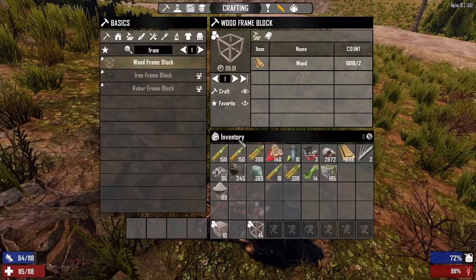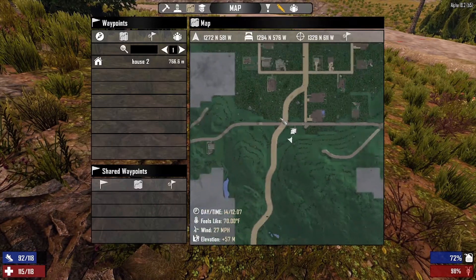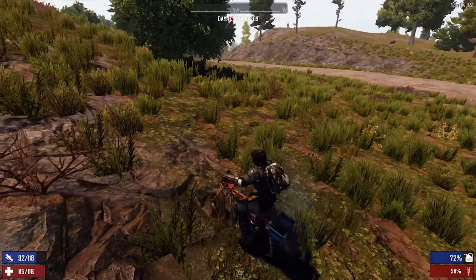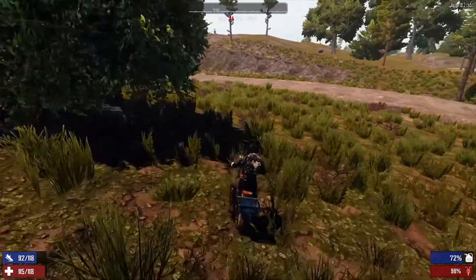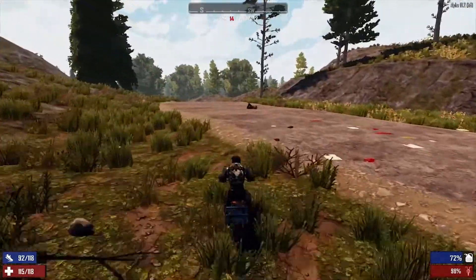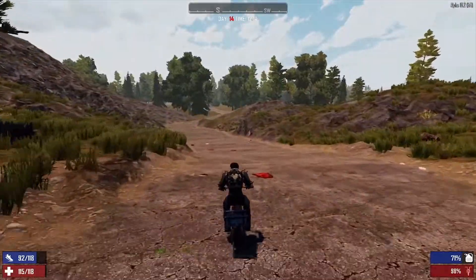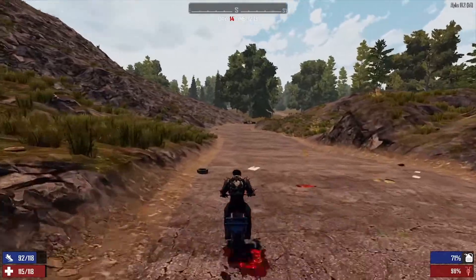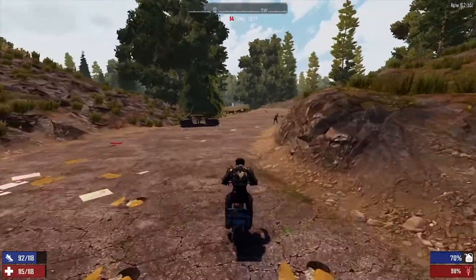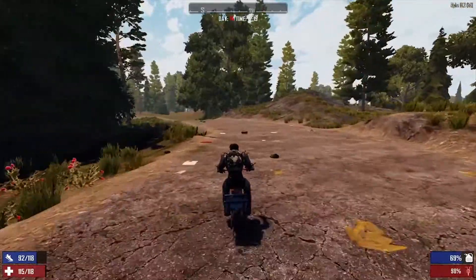All right, minibike. Let's check the map. Let's go south. We're plenty good on the guns — I have my pistol with a lot of ammo. I have like 300-400 rounds of AK. That should unbelievably be a good amount. I don't think we'll need more than that, especially with the pistol having like 300 or 400 rounds. Shotgun I probably won't use because I'll destroy my own stuff before I take out a zombie, I'm sure.